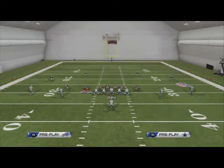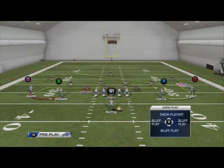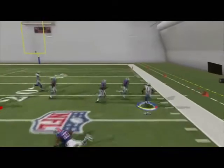In a man blitz situation it's a lot more difficult because they're going to line up immediately over your guy. In those situations, I really like to use a drag and a slant combination — it doesn't matter which side. These bubble screens are still going to do a pretty good job of getting space against man because defenders just don't defend them very well.